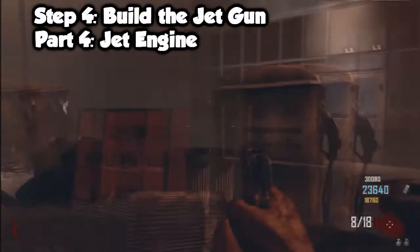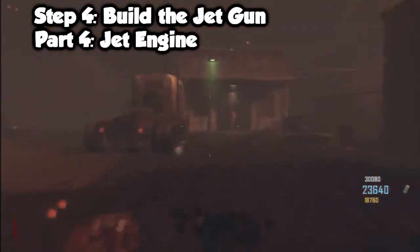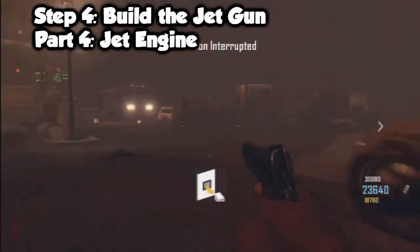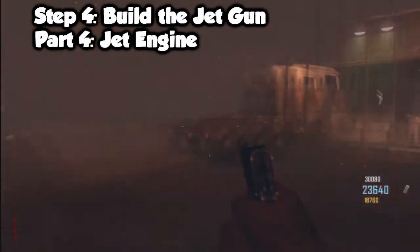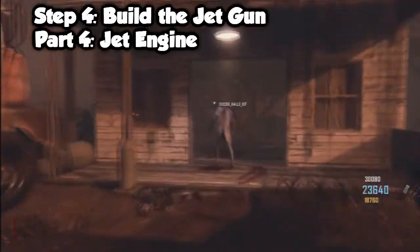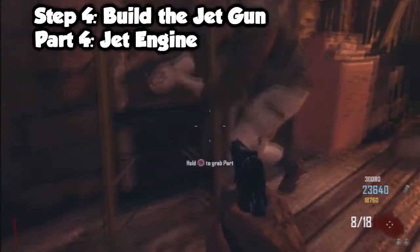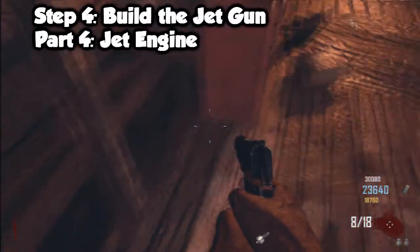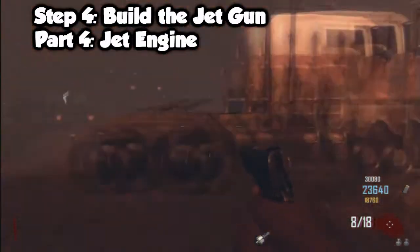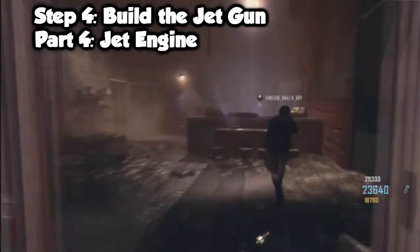The fourth and final part of the jet gun is the actual jet engine itself. You want to go to the tunnel between the bus depot and the diner to find it. It's actually huge — it looks like a beast, but it is a jet engine after all. Once you get all these parts, go back to Town to build the jet gun.